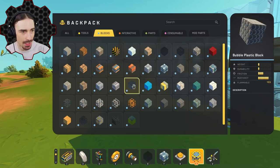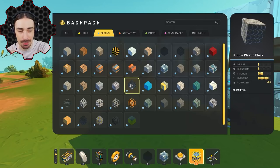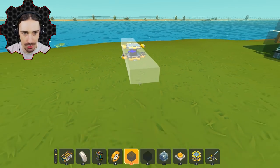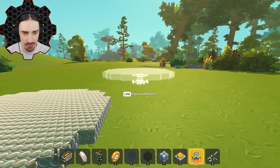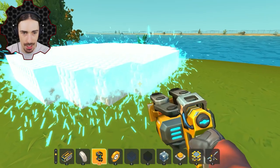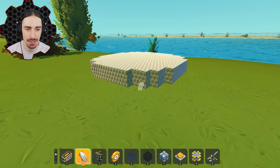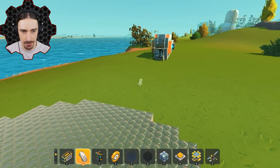Now for the most buoyant block in the game — the bubble plastic block. This technically has more buoyancy rating than wood block 3, however it's double the weight of the bubble plastic block, and I think that makes the buoyancy-to-weight ratio better with bubble plastic. I'll make this circular, let's go ahead and make this 15 wide. That should be super buoyant, and just to be overkill I'm going to duplicate this and weld a copy on so now it's twice as thick.